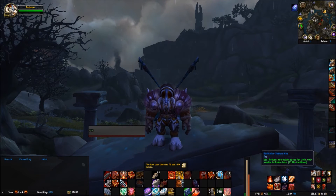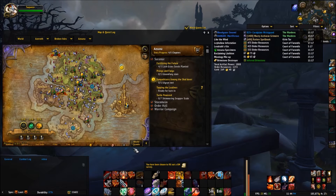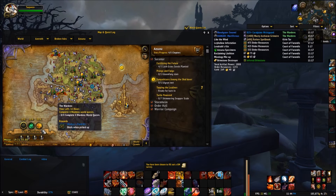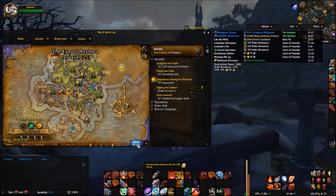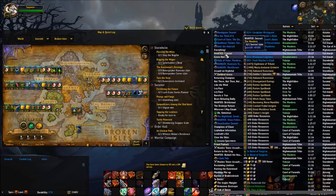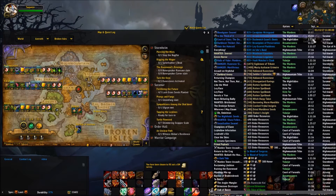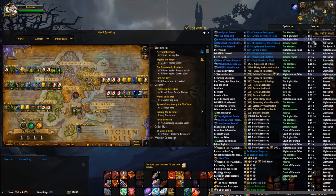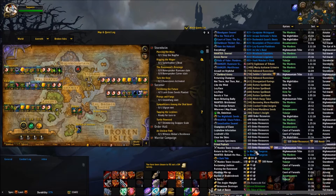Let me show you what they do. As you can see, I bring up a map and it shows what I have over here. There's a button down here that says World Quest — if I click on it, it will give me a list of all the quests. The reputation, and it's going to give coordinates of where those are located.